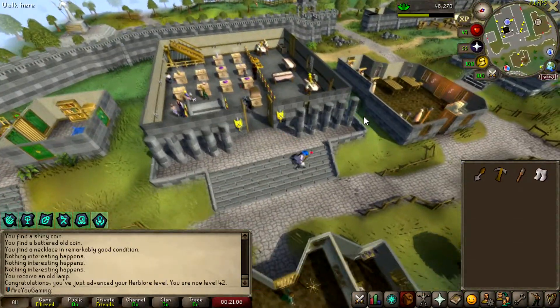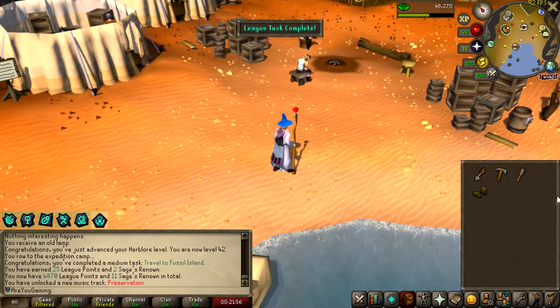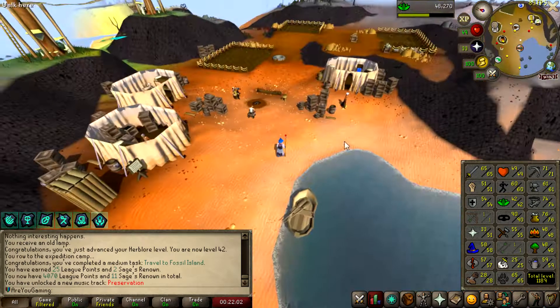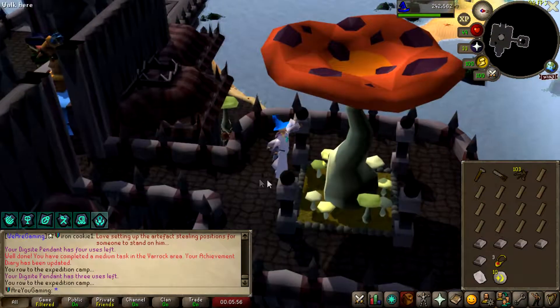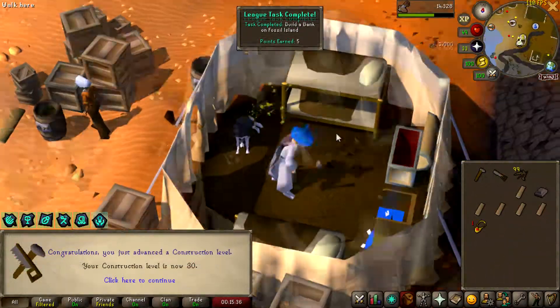Coming to Fossil Island is 25 points. There should be loads of points to do here — quite a lot for herblore so I can't wait to get doing that. Let's run around and see what we can unlock. Bank built on Fossil Island and 30 construction — very nice.